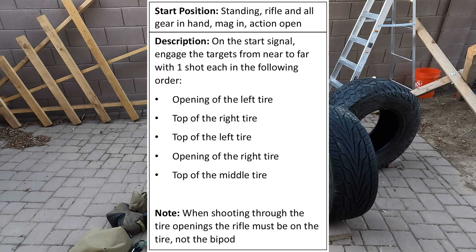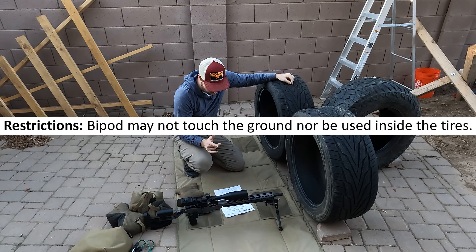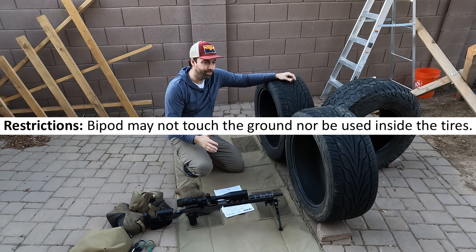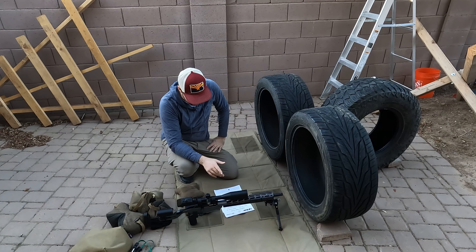Stage description is as follows: on the start signal, engage the targets from near to far with one shot each in the following order — opening the left tire, top of the right tire, top of the left tire, opening the right tire, top of the middle tire. Note: when shooting through the tire openings, the rifle must be on the tire, not the bipod. Bipods may not touch the ground nor be used inside the tires, so I'm probably not going to use a bipod on this stage at all.